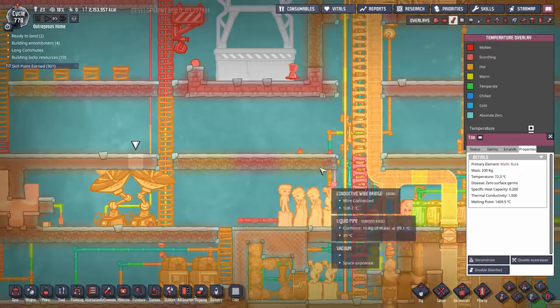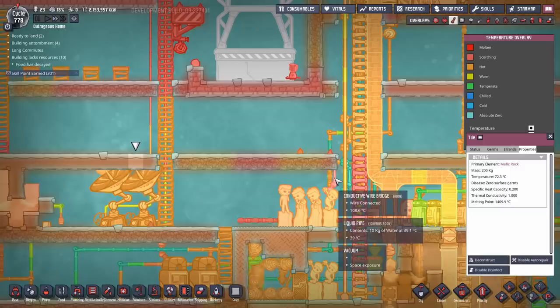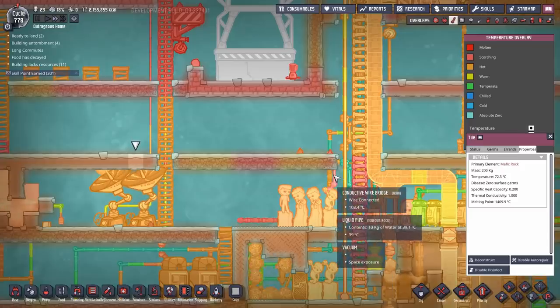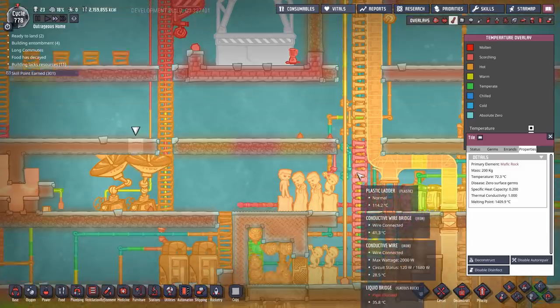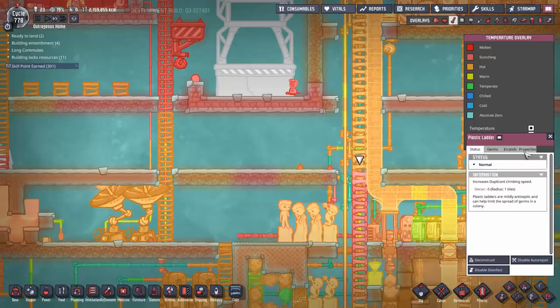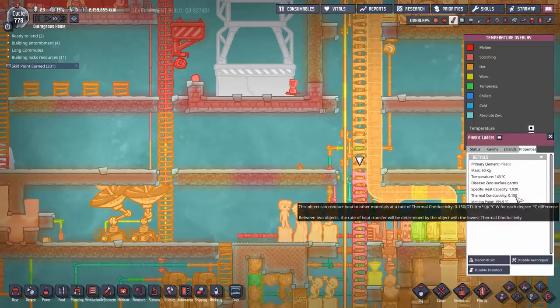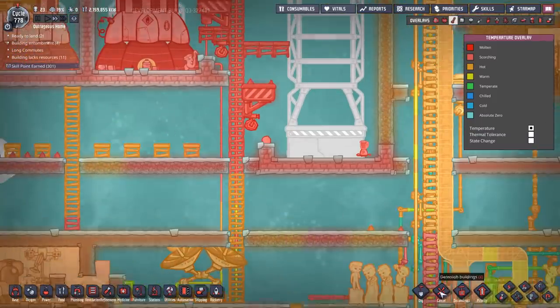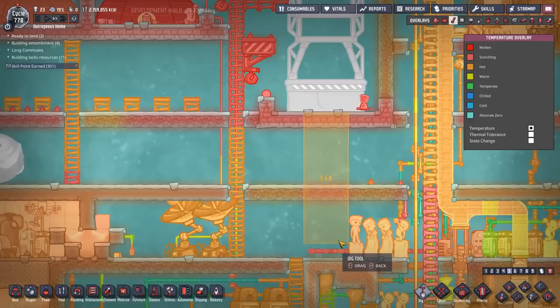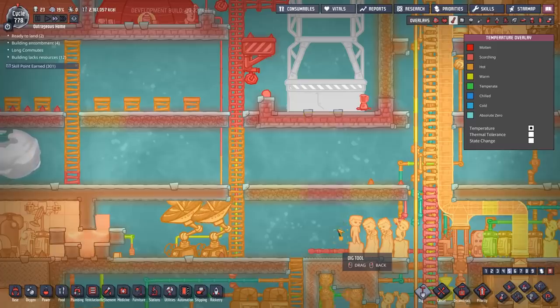That mafic rock was touching a conductive wire bridge which heated it up - it's since cooled since I connected it through insulated tiles. Originally this got up to 200-plus degrees. The heat spread around and got into plastic ladders somehow - thankfully we remained below melting point at 143 degrees, about seven degrees below. Anything in a three-by-nine tile radius will get incinerated.